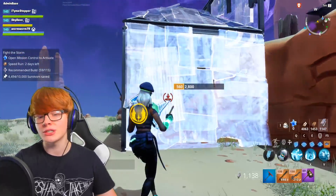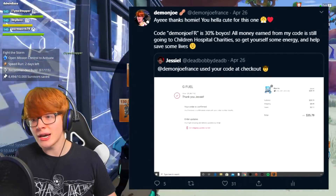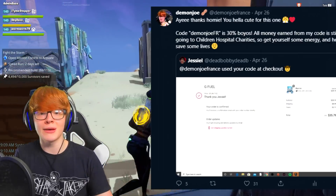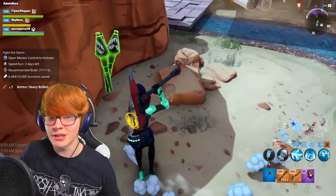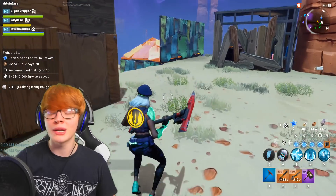Quick shout out to 'just seal' on Twitter for using my code at gfuel.com. All the profits from my code go to children's hospital charities — I really appreciate the support. Without further ado, let's jump into the video, starting with the Home Base Status Report of April 29th, 2020.